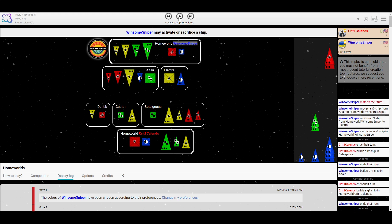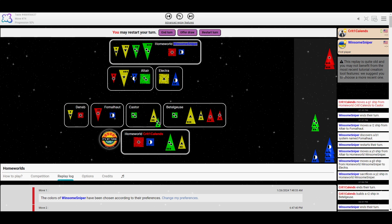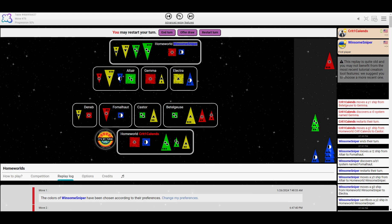Crit's not in a great position for building more blue. And discovering that R3 star, I think, is the opposite of what you want to do here. That makes it so there's only one red 3 in the bank — if Sniper builds it, Crit can't even build an R3 of their own. But Crit commits. What are you doing, Crit? What good could possibly come of that discovery? I don't see it. Sniper builds the R3. What's your plan, Crit?